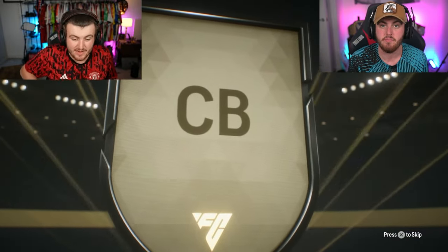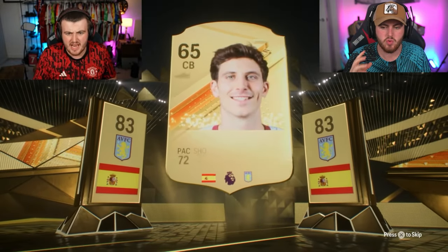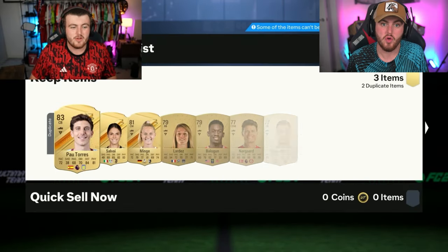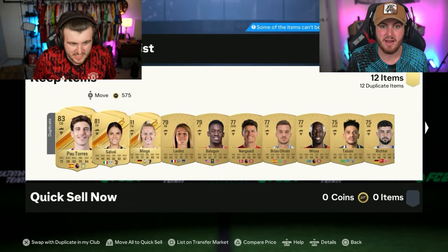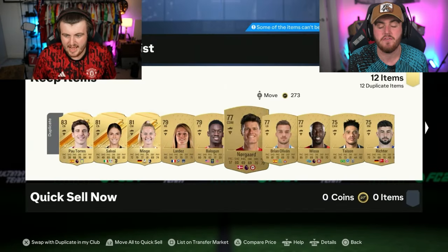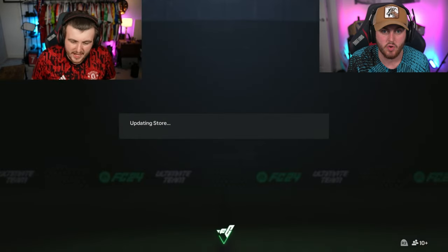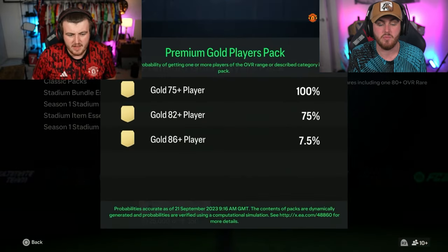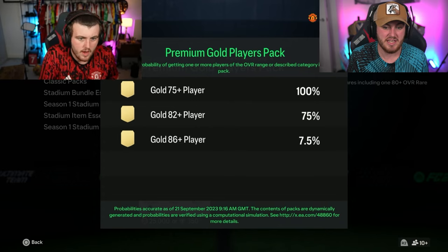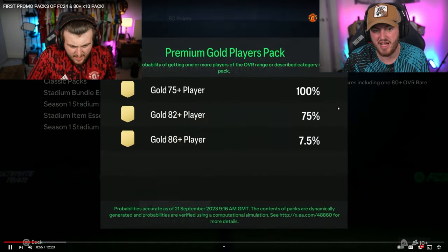The reason I recommend opening 25k packs over 7.5k packs is you just get way more players — 12 players in a 25k pack versus maybe eight players if you're lucky from two premium gold packs. But also the discard value is higher being all players. You're looking at around 4,200 coins discard for a 25k pack, which is 50 points more than two 7.5k packs. So on discard alone at 4.2k per pack you're getting about 20,000 coins.